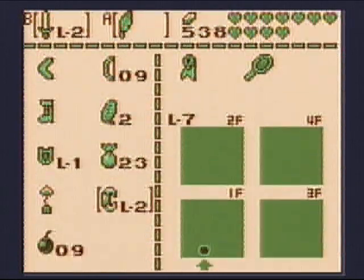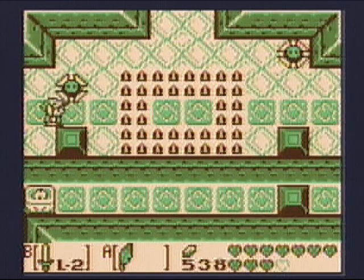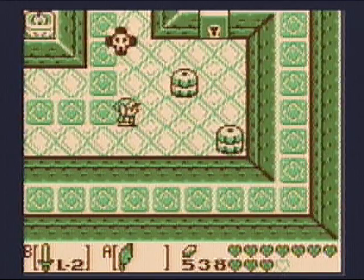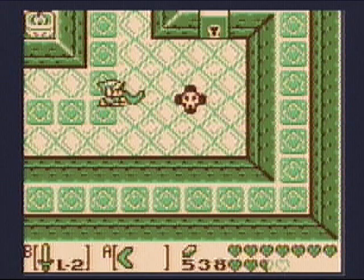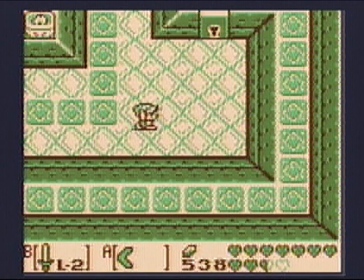There are, in fact, four floors. We're supposed to go east twice and kill these enemies, and that will drop a key. Let's get the anti-fairy too. Now that I have a key, I can go through this door.